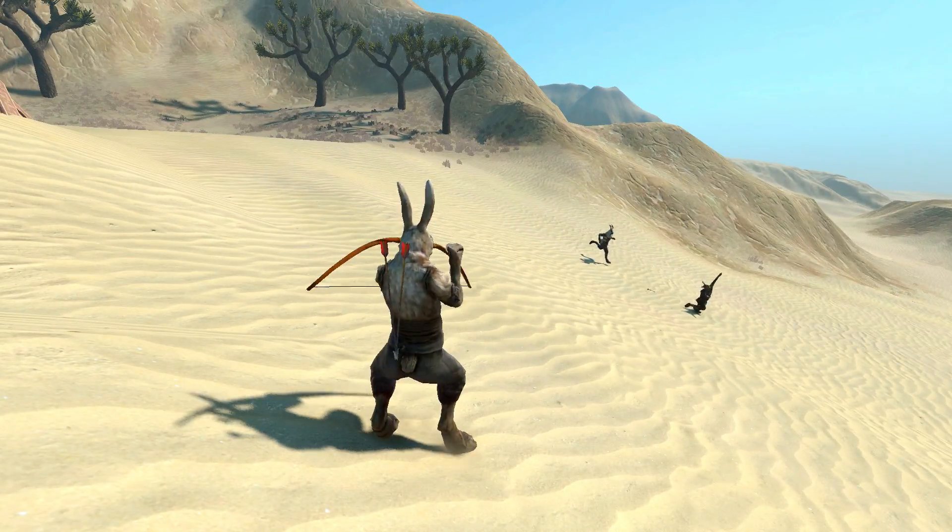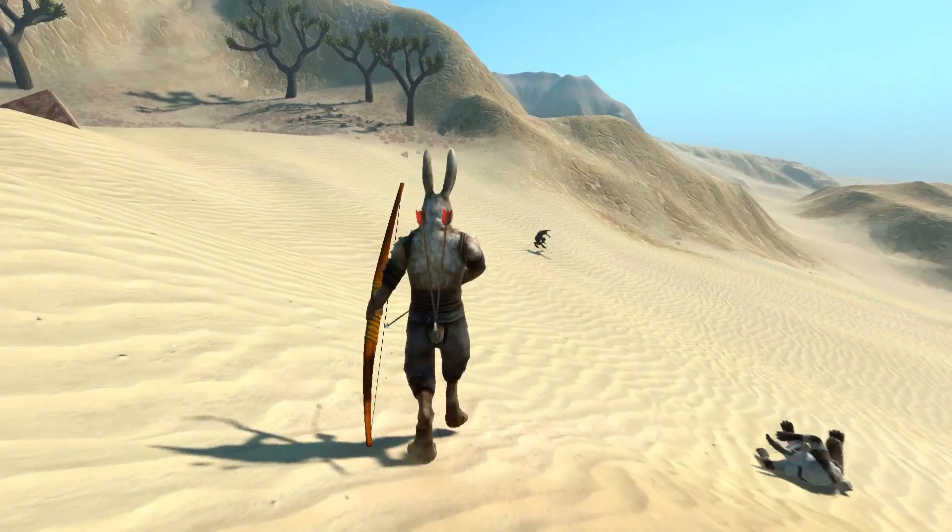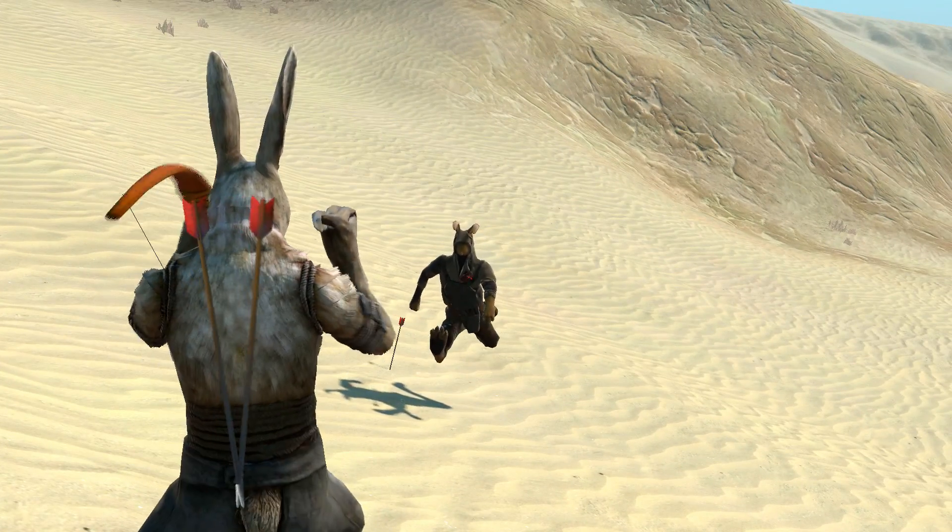Arrows can be fired in two different ways. The first uses an automatic aim that targets the nearest enemy, and the second allows you to aim manually.